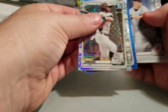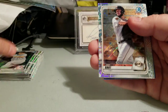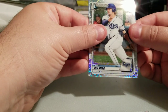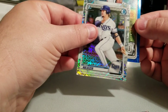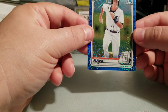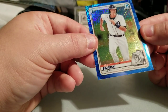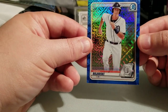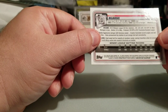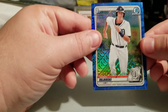Pack five — oh, something blue finally! Clark Schmidt, Joey Bart, Xavier Edwards, Niko Hulsizer, and Ulrich Bojarski blue Mojo refractor, non-auto, numbered to 150 — I think it says 107 of 150. First Bowman — cool!